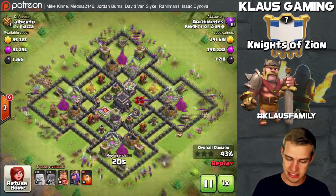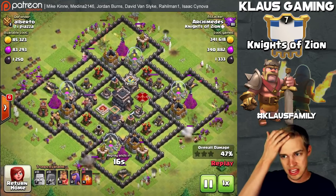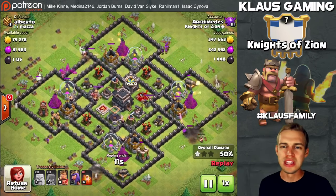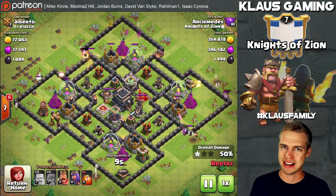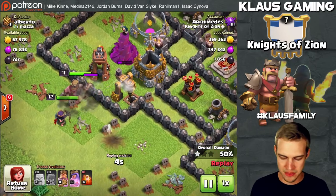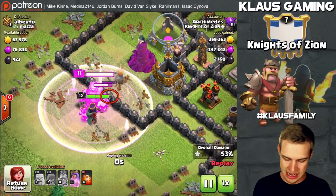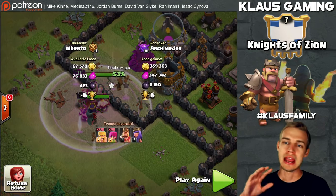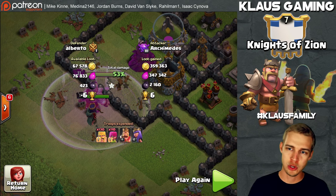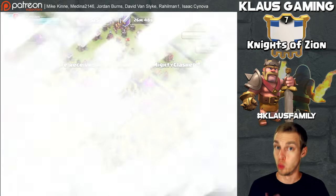I did a boost and ran some barch, accumulated a ton of gold and elixir, maxed out my storages. I think I built a wall or two before recording because I really didn't want to max my gold — I'm bad about that. So we put the king and queen down, grab the star, pop the king's ability. We don't even need the queen's ability. Combined loot: over 700,000 gold and elixir — 350,000 each — and 2,000 dark elixir. A beautiful loot haul.